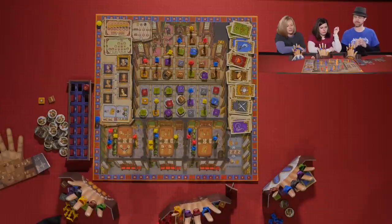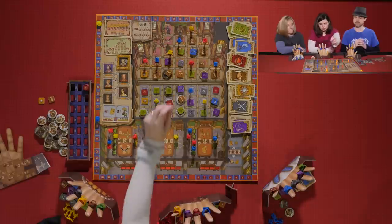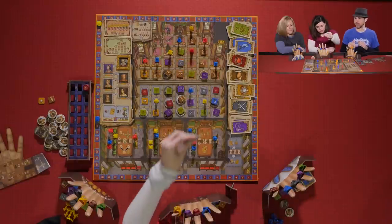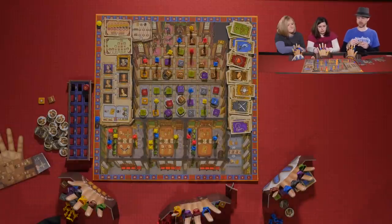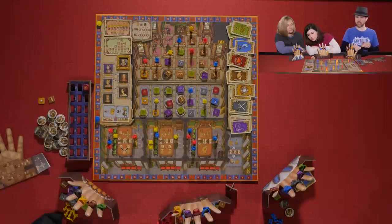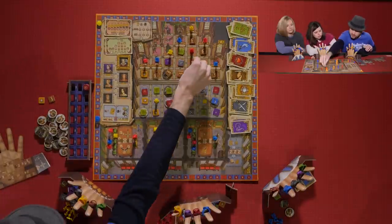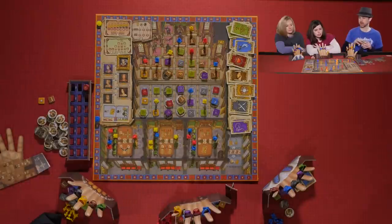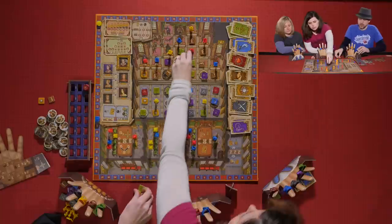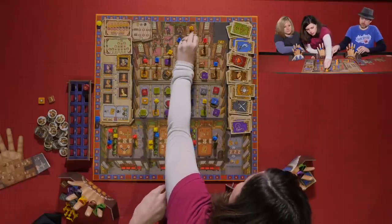Melissa activates one courtier and moves one spot. She keeps the token for endgame scoring. She can also spend two tokens to move one more spot — once per round.